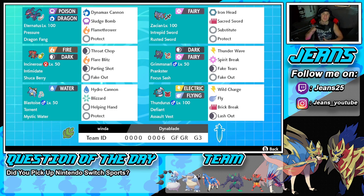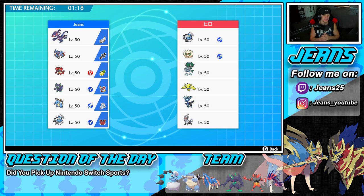You want to try out this team? The rental code is just chilling at the bottom of the screen. Let's get after it and hop on the ranked doubles ladder to get some wins with this Eternatus and Zacian team. This is what I love about brand new seasons — you're always seeing some fun teams on the ranked ladder. We're going up against an Ice Rider Calyrex and Xerneas team.